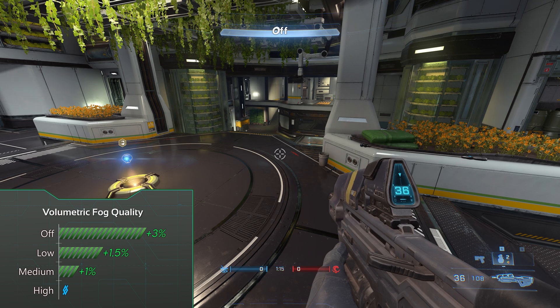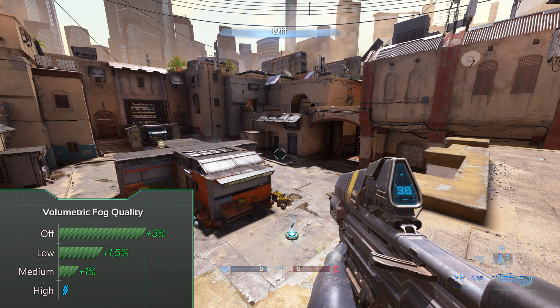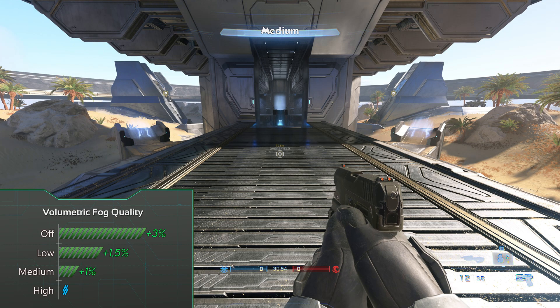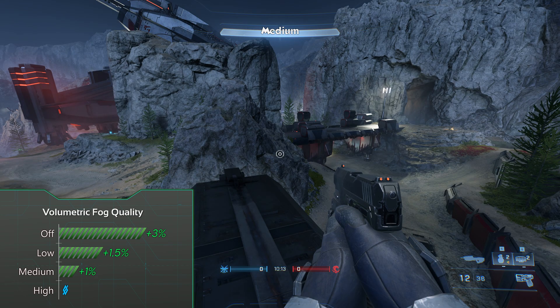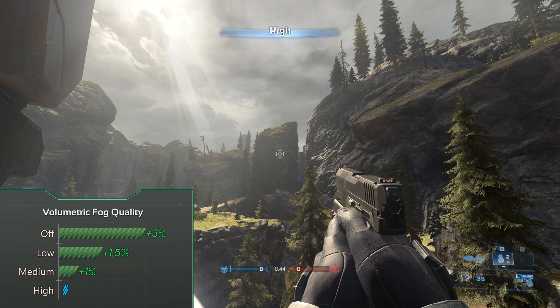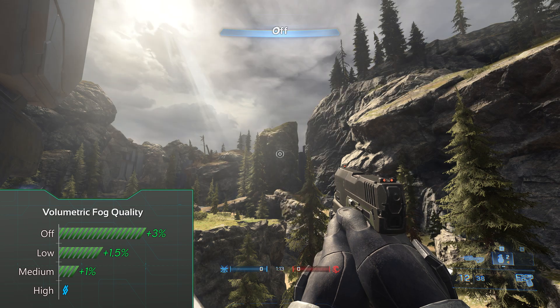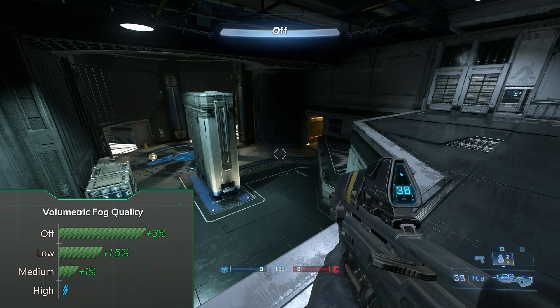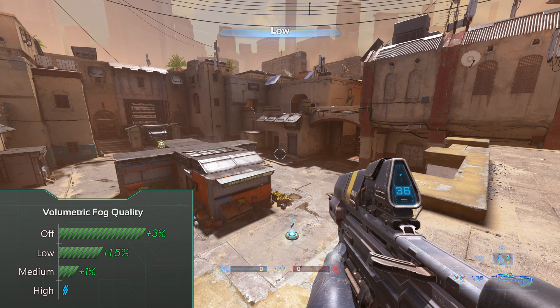For quality mode set volumetric fog to low and good luck being able to tell the difference from ultra, unless you prefer the clean look of no fog — then just turn it off. For visibility mode turn fog off. Turning it off clears the game a lot, but in some places you lose bloom that fog gave you making the game a bit darker but still way cleaner. So if you decide to turn volumetric fog off I would recommend using black stabilizer to boost those darker areas.